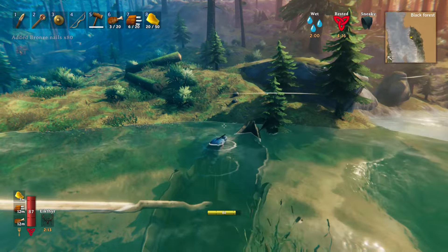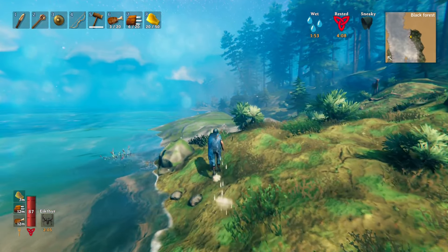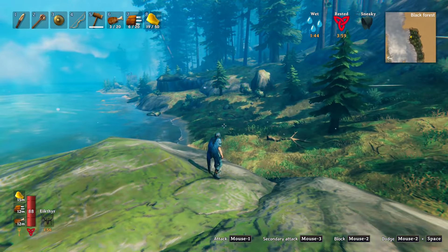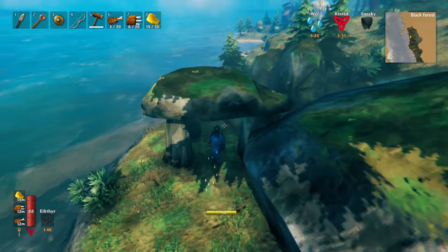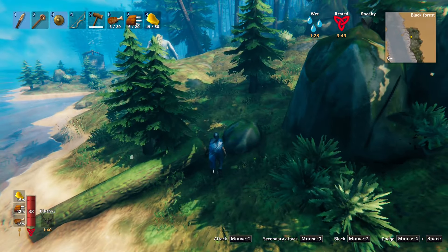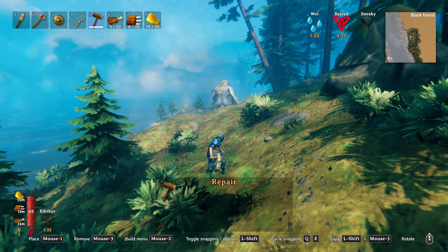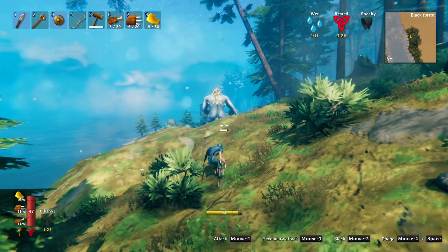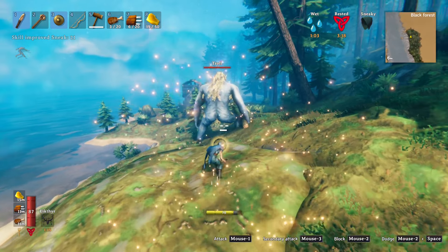Get everything back. That worked out. That looks like a crypt over there maybe. I see a fort down there — might be able to take that over and put the portal in there. Oh, there's a troll. Don't really need to fight a troll right now. Let me sneak up on him and see if I can do some damage — he'll probably turn around right when we get there.